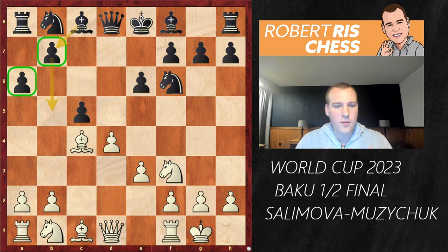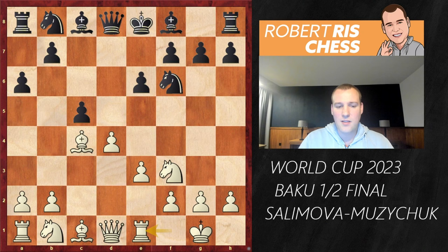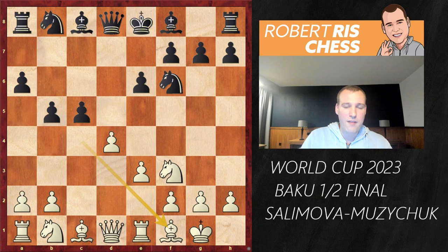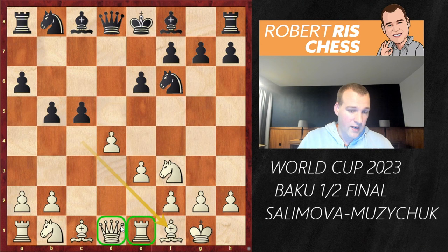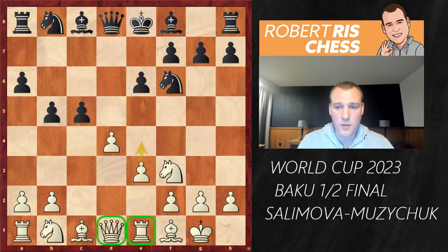White has to figure out what to do — are you going to deal with black's plan, anticipate it, or continue with your own developing moves? Salimova comes up with a remarkable idea: the move Rook e1. It's actually one of the latest innovations in this opening line. The idea is to prepare the pawn advance to e4, and if black plays b5, you're ready to come back with the bishop to f1.